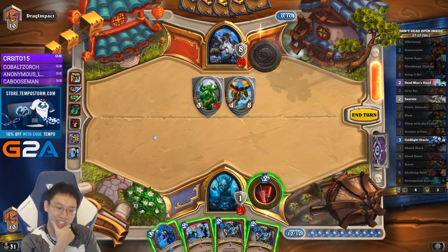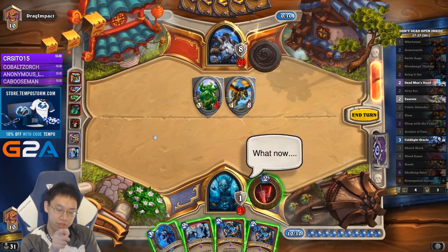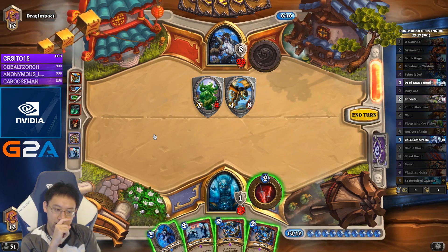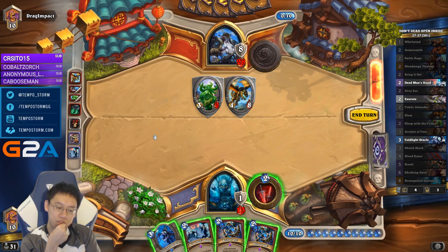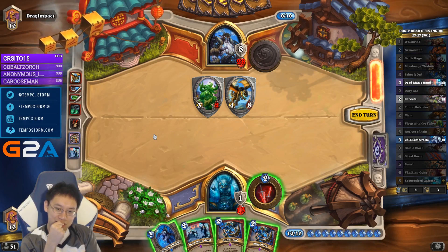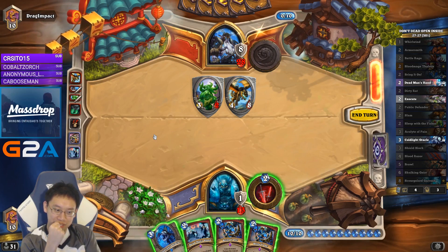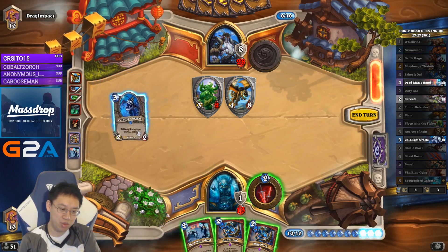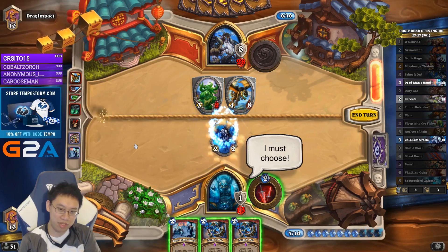Situation 1: I draw Execute, Dead Man's Hand. Then I can do 2 mana Whirlwind, Oracle, Dead Man's Hand, Execute. I would shuffle in 2 copies of Bring It On, which is too many, so I don't even want to do that. Even in the case that I draw Execute Dead Man's Hand, I don't want to play that particular line. I'm probably going to be playing Bring It On this turn.